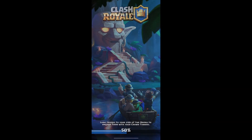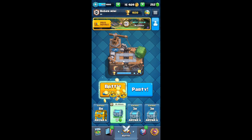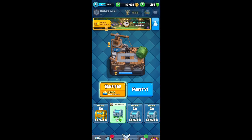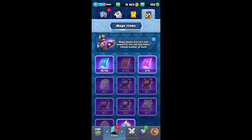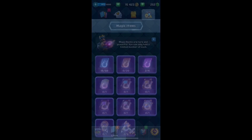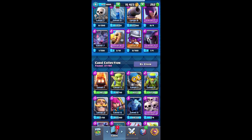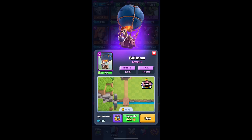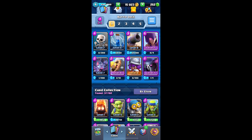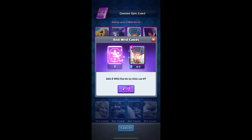We got the balloon — yes! Let's get the balloon, baby! Let's use the wild card on the balloon — yes, let's go! Level 7 balloon! Level 7 balloon — boom! Let's add more to the balloon because I like this card and there's so much damage to the tower, it's too good.